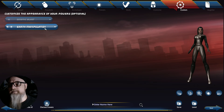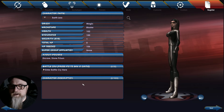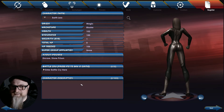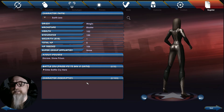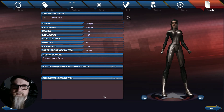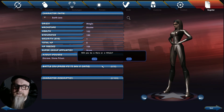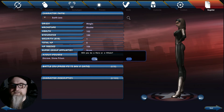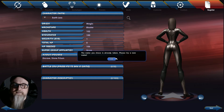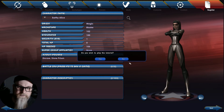Now we've got Seismic Blast and Earth Manipulation. We have our hero — we need to give them a name. You can add a character description as backstory, like 'I got my powers after being bitten by a radioactive rock,' but you don't have to do it right away — you can edit your profile later and add a battle cry too. You can choose whether to start in the tutorial or not — I always choose no because it's not great, but if you're brand new you can try it. You can be a hero or a villain. Let's try a name — many names are taken, so let's go with Earthy Alice.